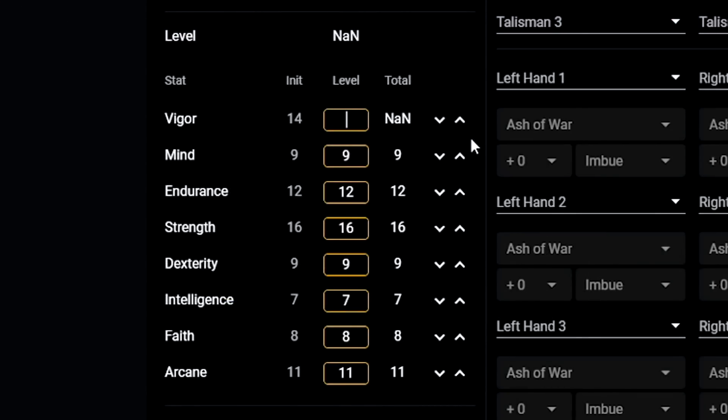First, we want to type in the fixed stats. In that case it is going to be 60 vigor, as this is the most optimal value for PvP. We're gonna type in 30 endurance, 60 strength, as this is a strength build, and the rest we are simply going to leave out as we do not really need these stats. That puts us on level 115, which means we have 22-23 levels left to arrange.